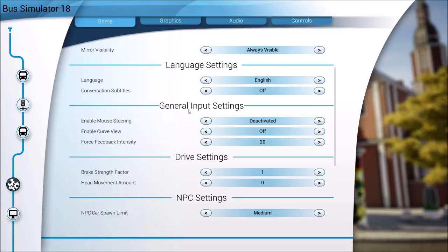Moving down to the input options - we will not be using the mouse to steer. I'm actually going to be using my Logitech G920 wheel for steering. I have a separate video about the settings for that on the channel. Curve view I do not like at all - basically as I turn the steering wheel, the camera automatically pans to simulate my head moving in that direction. I find it very disorienting so I turn that off.